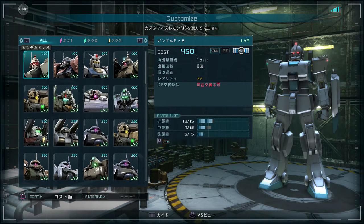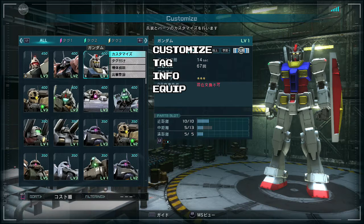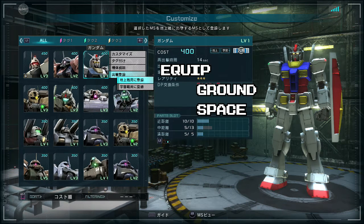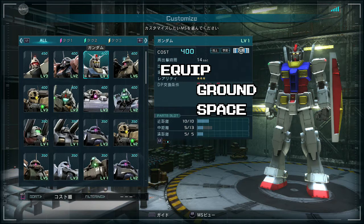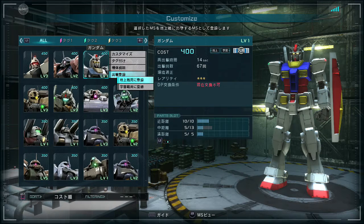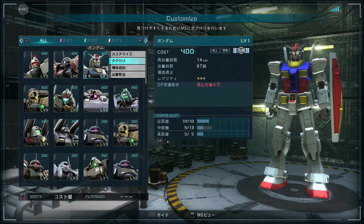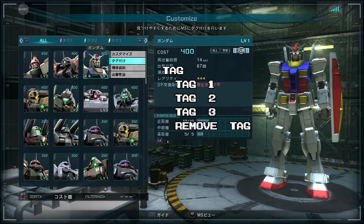Now let's go into the actual menu for each Mobile Suit. Highlight one you want to look at and press circle. At the top is Customize, next down is Tag, followed by Details. And if you need to know how to equip a Mobile Suit, this is where you go — press circle on this. The top one is equipped for ground, the bottom one is equipped for space, and there are tiny symbols that say G and S in the corner so you can tell when you've equipped something. From the bottom, there's just a description of the Mobile Suit. This is where you can place or remove tags — tag one, two, or three, or remove.